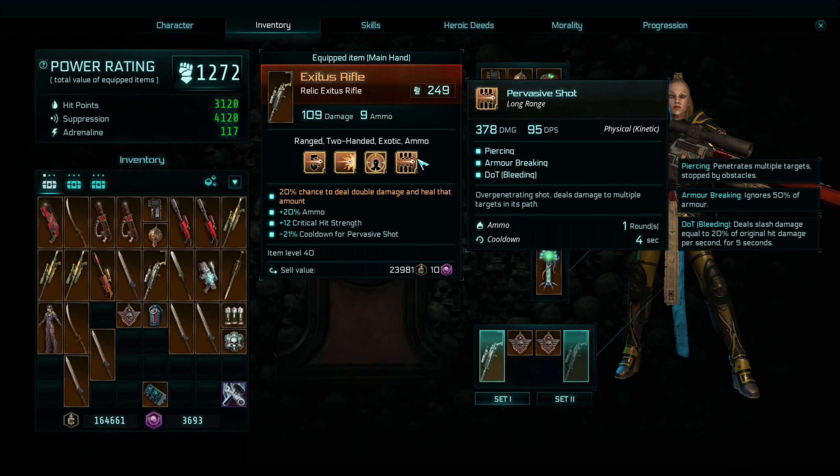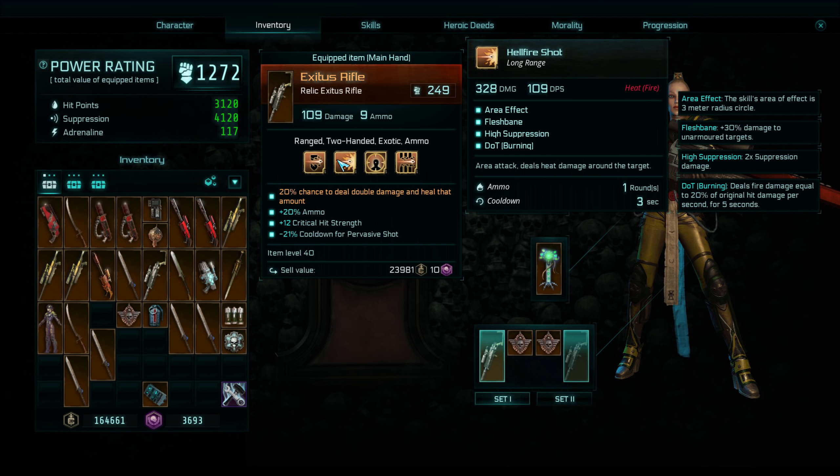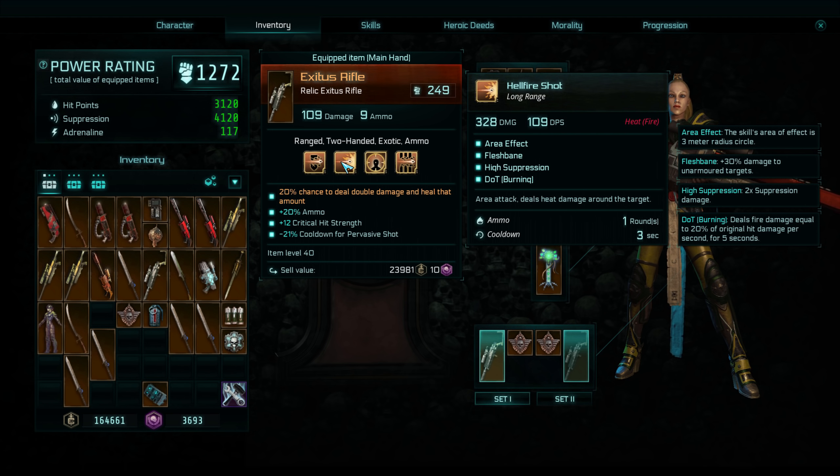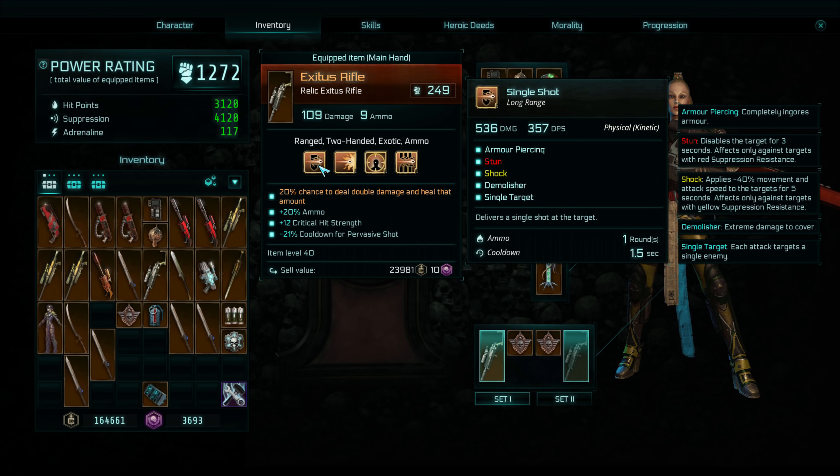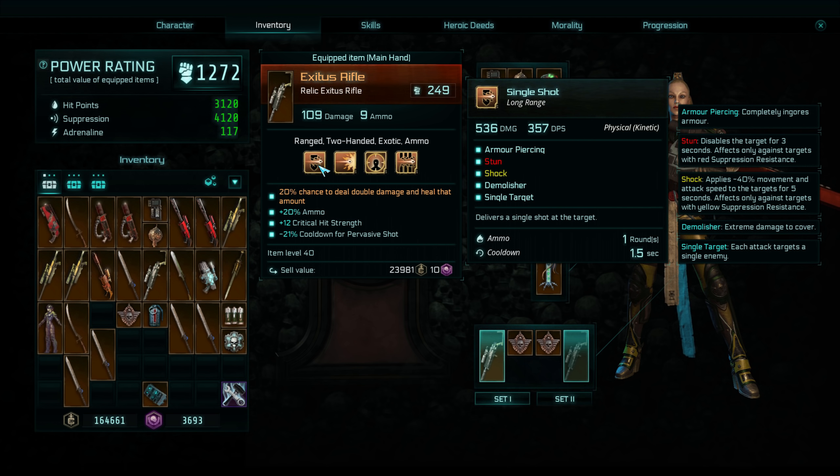The thing to take into account with the Exodus rifle is it has a lot of armour piercing abilities — shield piercing here, armour piercing here, and armour breaking on the end. It's got three abilities that all do some form of anti-armour effect. More importantly it also has stuns and shocks galore, knockbacks, knockdowns as well. The main spamming ability has a stun and a shock, which for higher difficulties is really nice when taking on tough single mobs that don't die quickly but don't have a suppression bar — it's nice to be able to instantly stun them with this rifle.